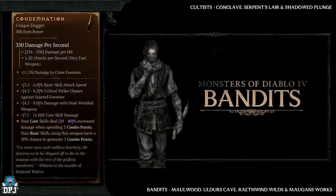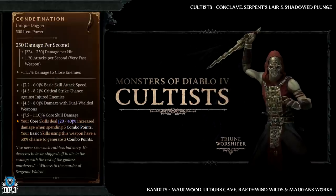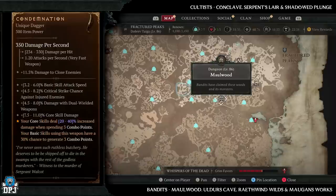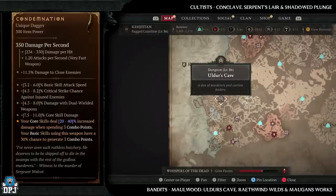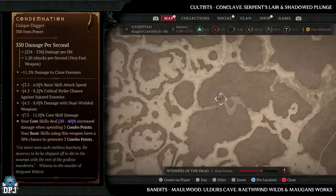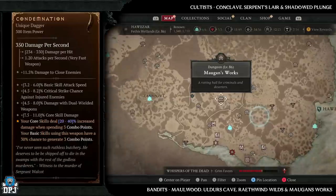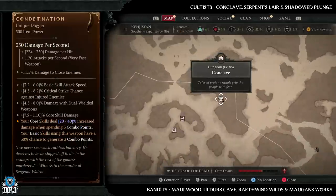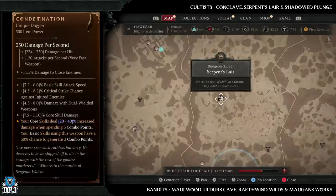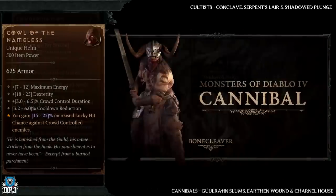Next up we have the Condemnation, which also has increased drop chances from bandits and cultists. Bandit dungeons: Moorwood, Orders Cave, Wrath Wind Wilds, and Moogan's Works. Cultist dungeons: Conclave, Serpent Slayer, and Shadow Plunge — some great dungeons with plenty of those enemy types.